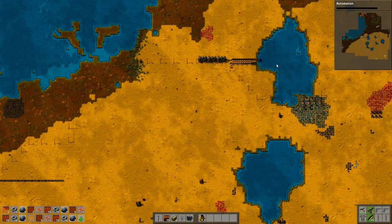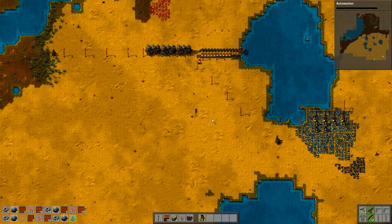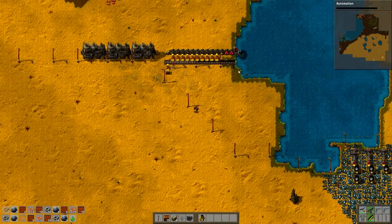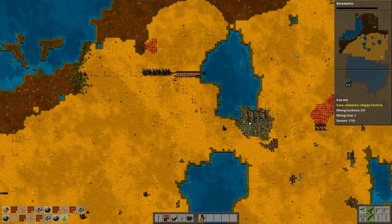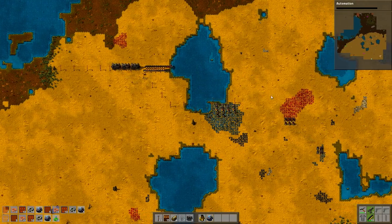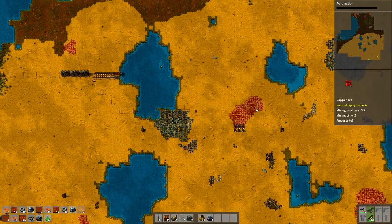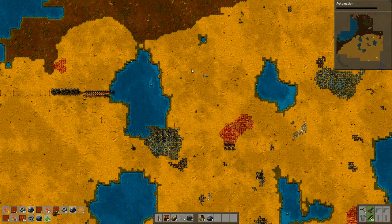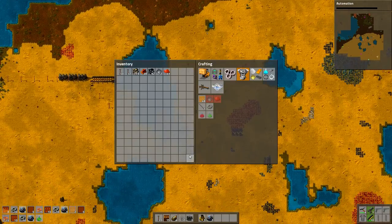If I'm going to have coal going here, I don't have splitters so it's kinda awkward. Because I want to set up some smelting. I guess I could set up smelting here — so I could have a coal line, iron going this way and copper going this way, with small smelters here, here, here and here — or just two of them.